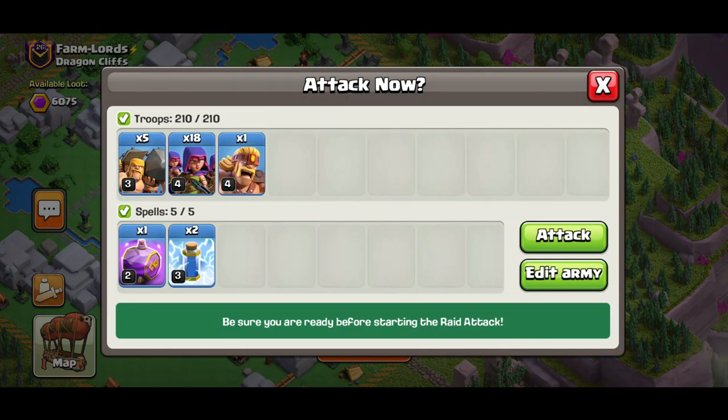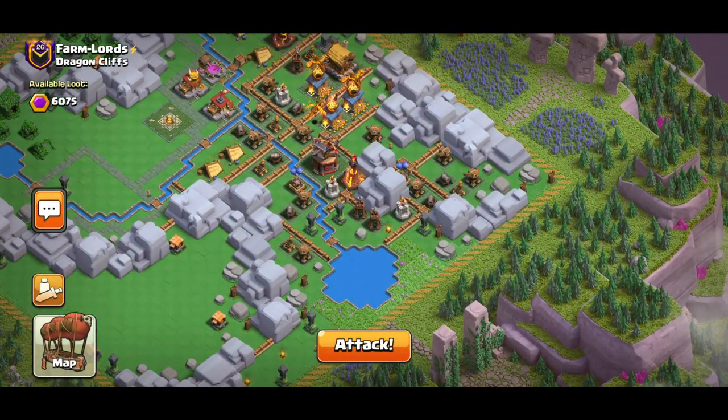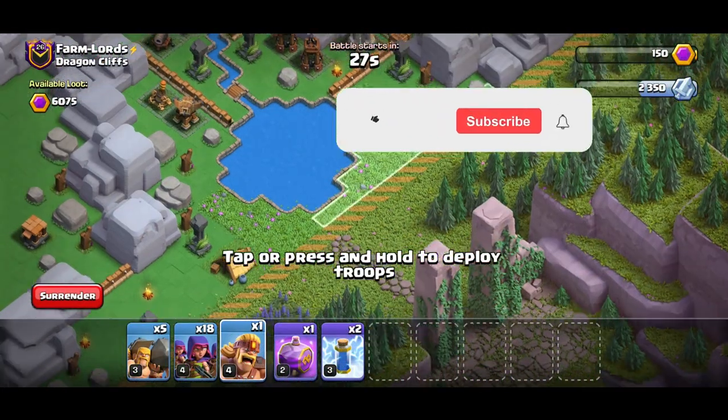I'm going to attack with archers and a rage spell on the first attack — that's how you want to start every district. What I'm going to do is try to get rid of the major air defenses, air mines, the blast ball, the single-target inferno tower — basically anything that can target air troops.